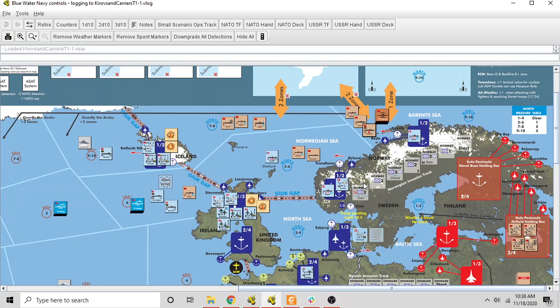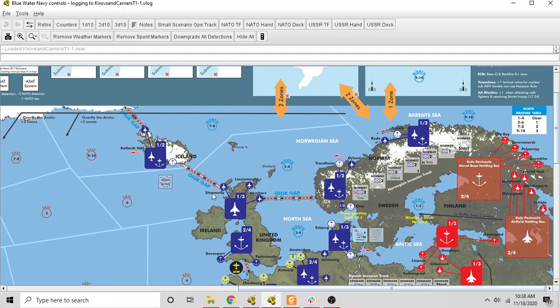NATO forces are up in Bodo and Narvik — there's a Norwegian submarine there, though it's probably better off staying in port. Down here at Trondheim port and Orland airbase there's a sub and a maritime patrol craft. Down in Britain we have the UK airbases: Stornoway, Lossiemouth, and Leuchars. Any number of air units can be hosted here. The 1-3 numbers mean: one hit causes light damage, three or more hits causes heavy damage, each affecting what the airbase can contribute to the fight.